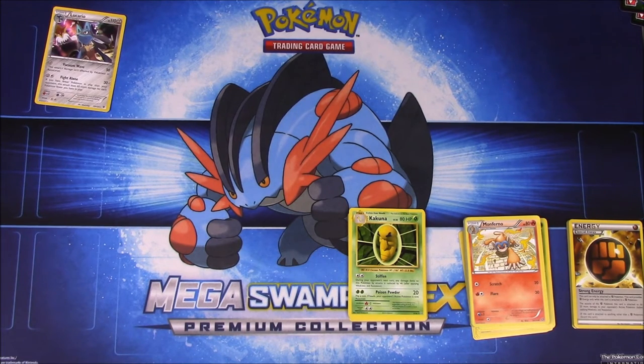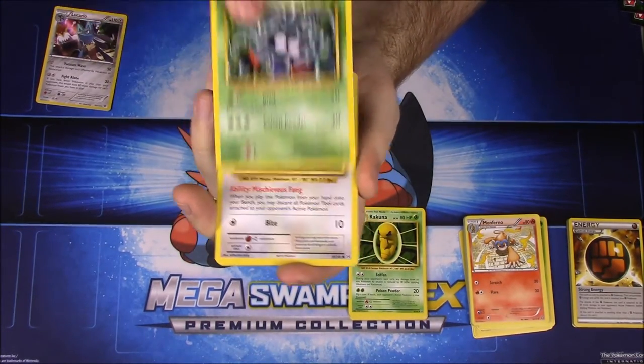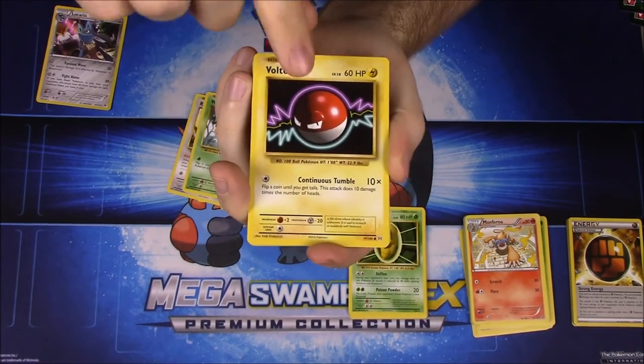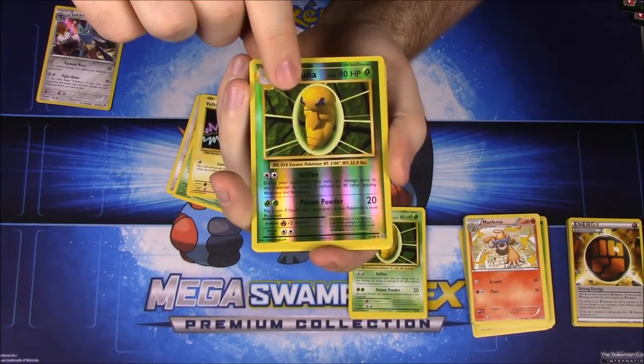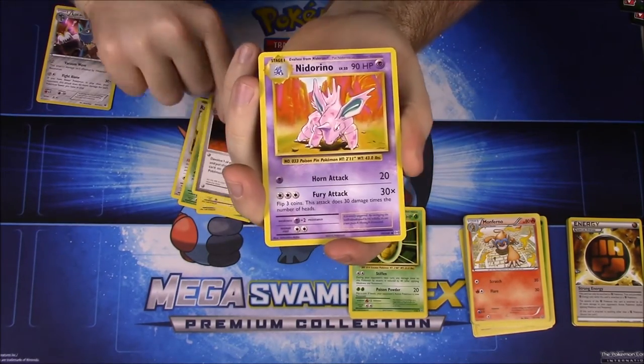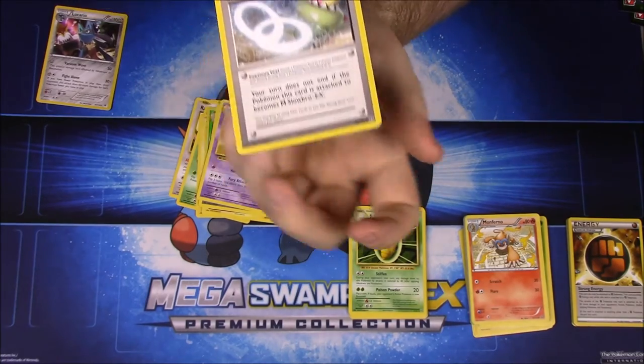And then our final pack, the last Evolutions. We have Staryu, Tangela, Rattata, Weedle, Voltorb, a holo rare Kakuna, Electrode, a Devolution Spray trainer, Nidorino, and Slowbro Spirit Link.